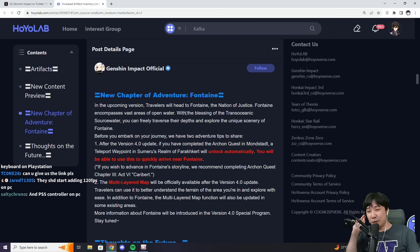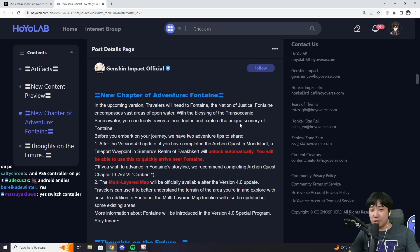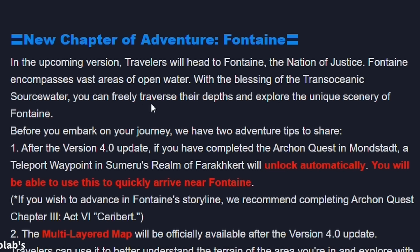And then, new chapter of adventure — Fontaine! In the upcoming version, Travelers will head to Fontaine, the nation of justice. Fontaine encompasses vast areas of open water, and with the blessings of the trans-oceanic source water, you can freely traverse their depths and explore the unique scenery of Fontaine.